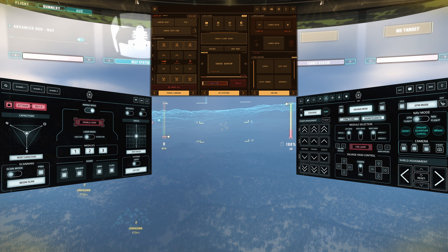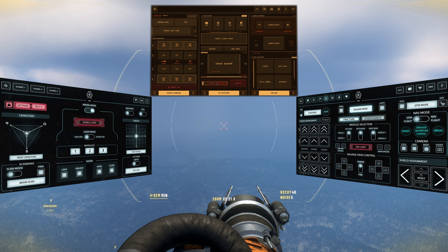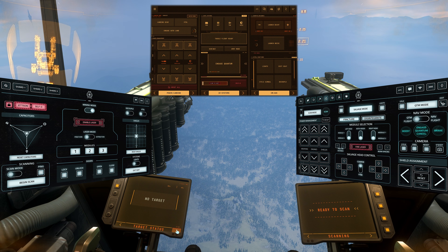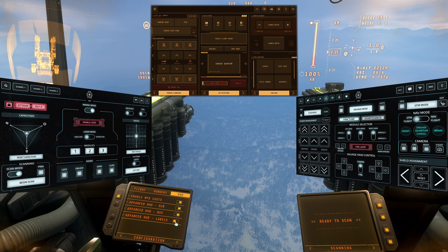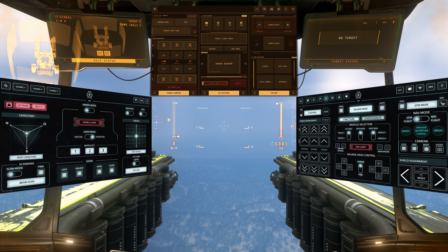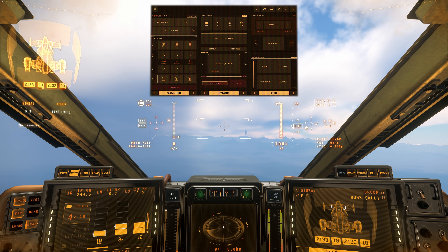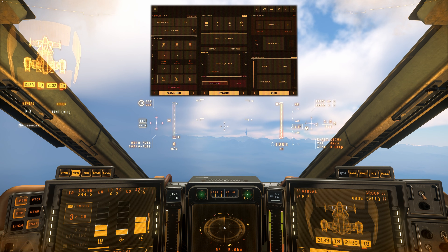Space combat under pressure is where every second counts. The decisive advantage lies in parallel processing — you have all the important controls of your ship and the MFDs on one or more displays, directly and clearly arranged. This includes shields, energy, countermeasures, flight modes, landing gear, VTOL, decoupled, and more. This multitasking approach is clearly superior because you don't have to constantly switch back and forth between controls and system management. The tactile nature of the controls also allows for blind operation. After a little practice, you know the position of the most important buttons by feel and no longer have to look at the tablet — especially crucial in hectic dogfights where every glance away can be fatal.